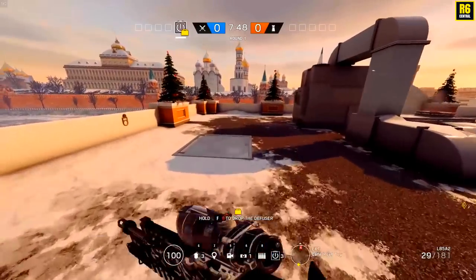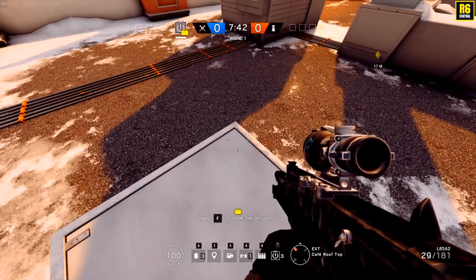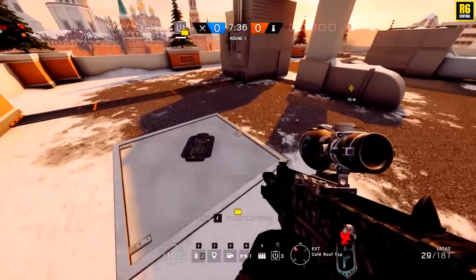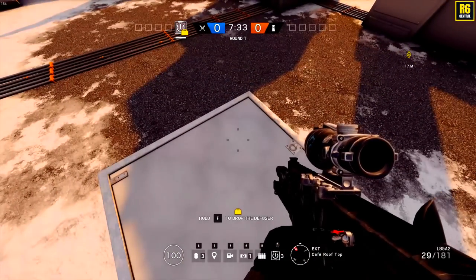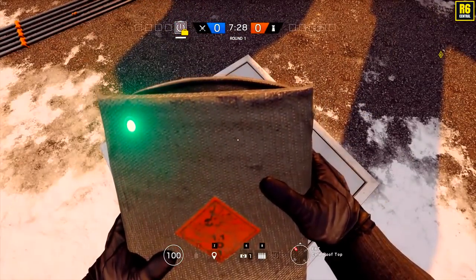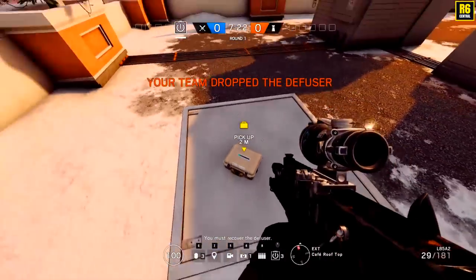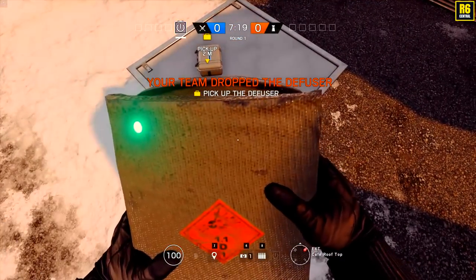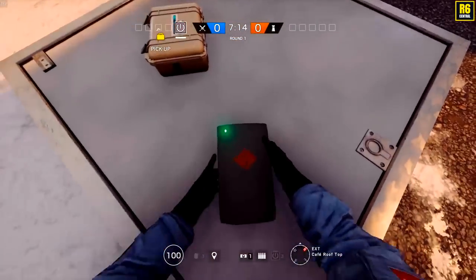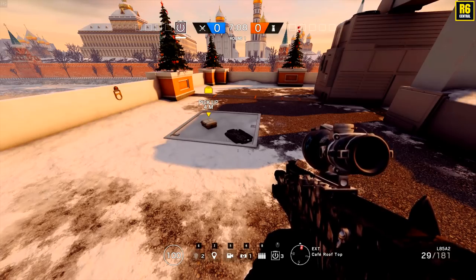Another very easy thing that a lot of people do wrong: when they need to open an unreinforced wall or hatch they just run straight up, place it, and blow it. But when you do this the enemy hears you, and if you're standing right on the hatch they can shoot you straight through it. So instead, just go to the corner — you can stand all the way back here and still get it placed. This way there's no way they can shoot you.